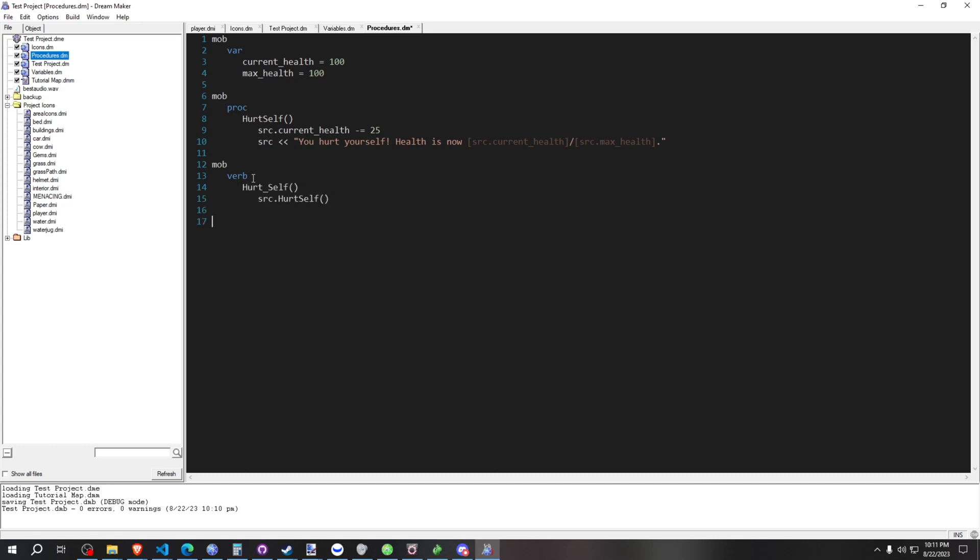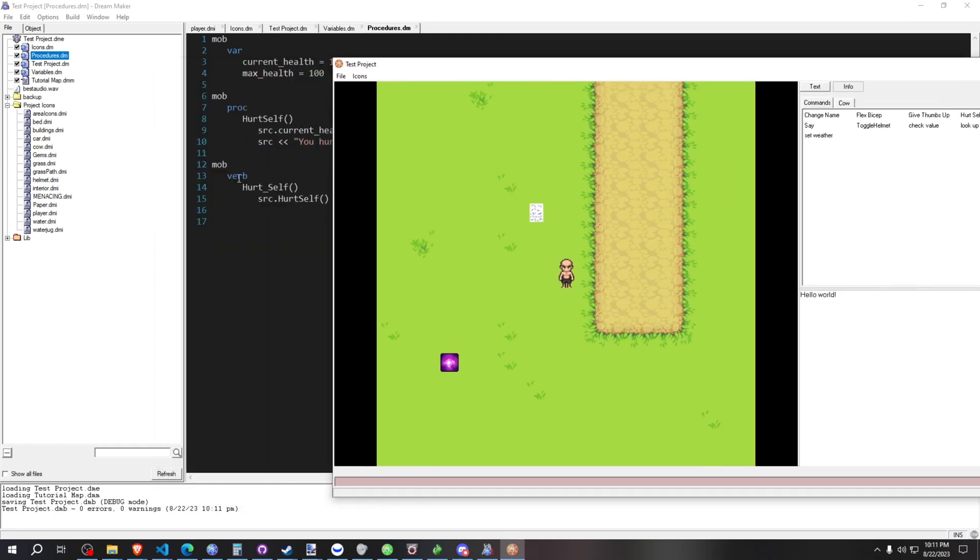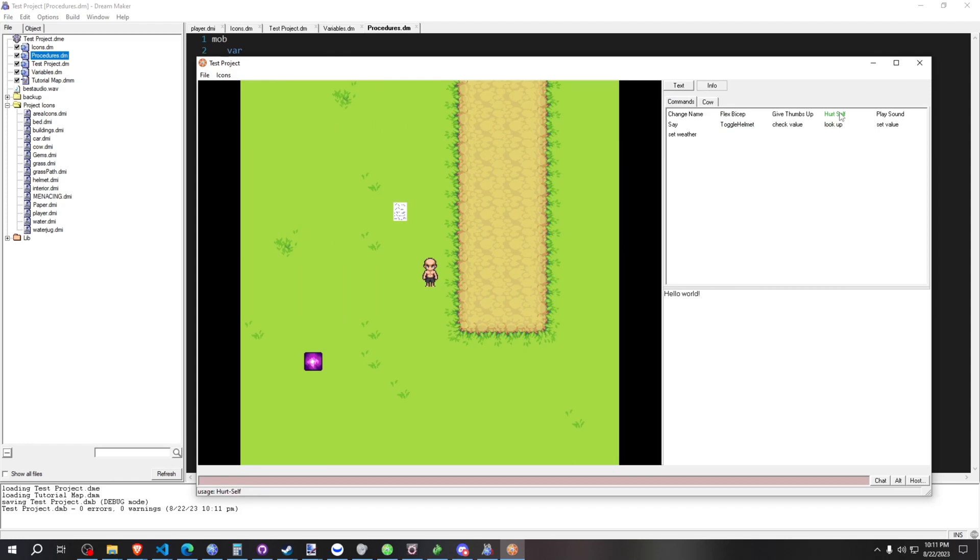We're making a VERB here. This is what will actually appear in game — it will have our button, and when we click on it, it's going to call the code within our VERB. In this case, all we do in our VERB is call the PROC that we've made.